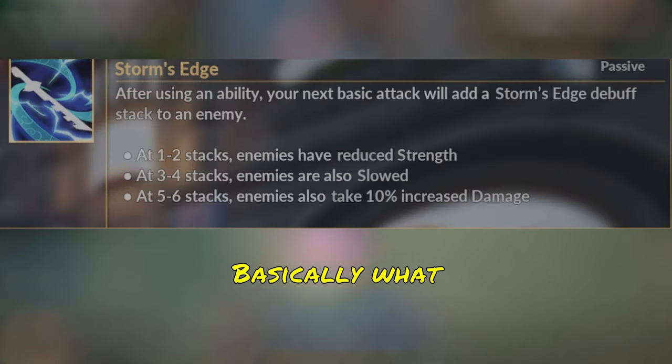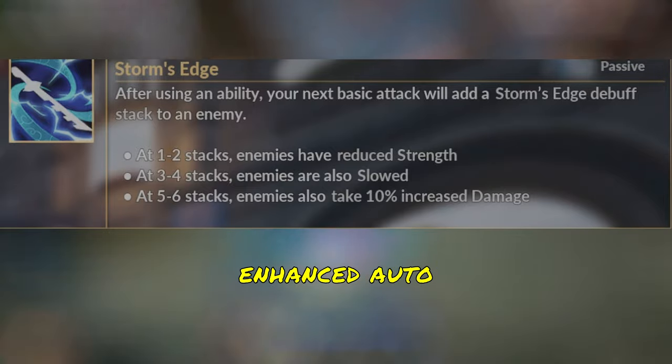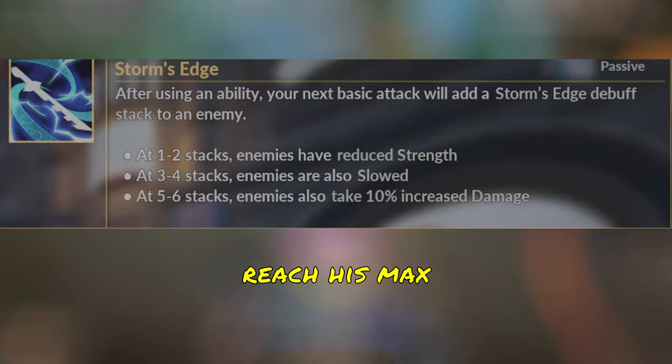Susano's passive is Storm Edge. Basically what it does is after you use an ability, you get an enhanced auto-attack. This is really important to have Susano reach his max potential.